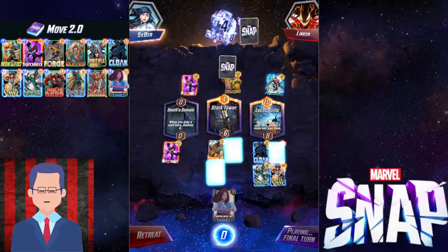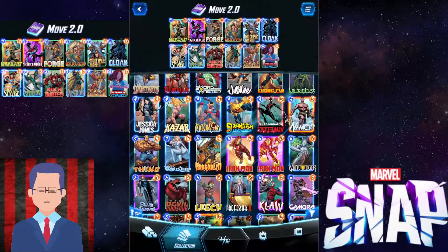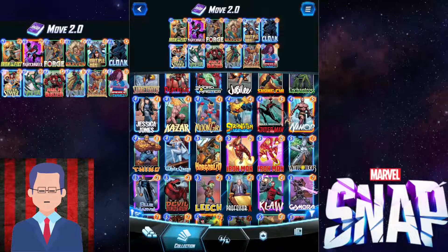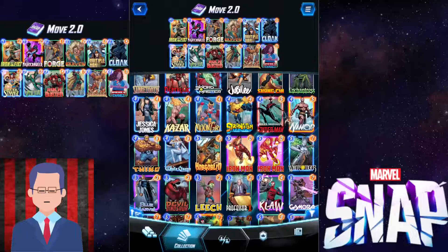Vision doesn't get any benefits from moving, but it can move every turn, so it can buff up your engine like Kraven. The main change I made to this deck is I swapped out Miles Morales Spider-Man for Amrakashavis. I find Spider-Man a little clunky because sometimes it messes with your curve. Amrakashavis makes our draws more consistent — I want to draw into Multiple Man and Vulture as much as possible. Without further ado, let's hop into some games.